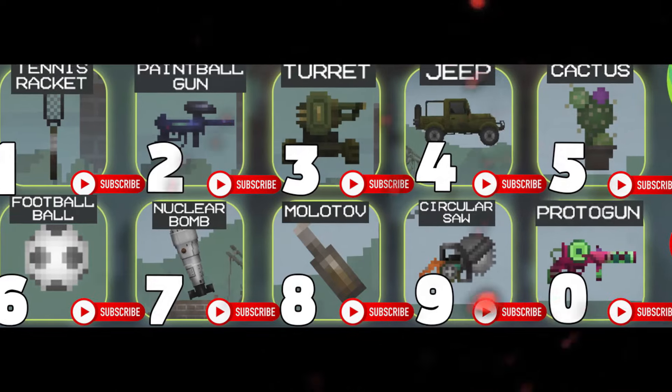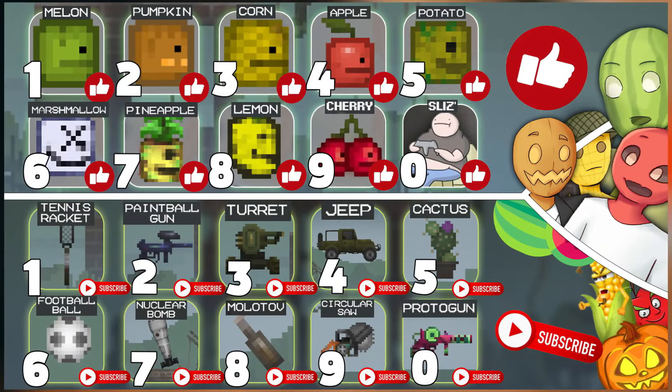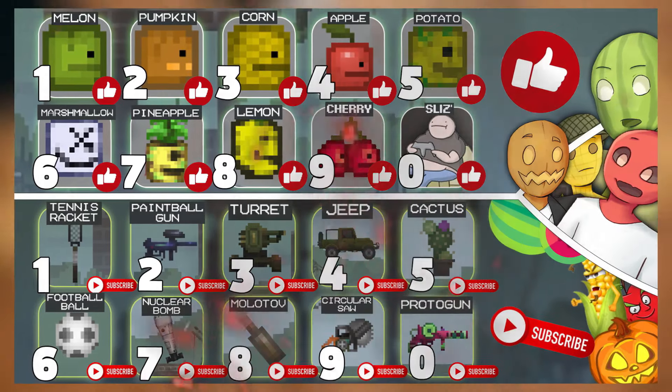The last digit of your like on this video shows who you are from Melon Playground, and the last digit of your subscription to my channel will also show your Melon Playground item. So go down right now, subscribe and give me a like. Notice the last digit of your like and your subscription and write in the comments who you are from Melon Playground.